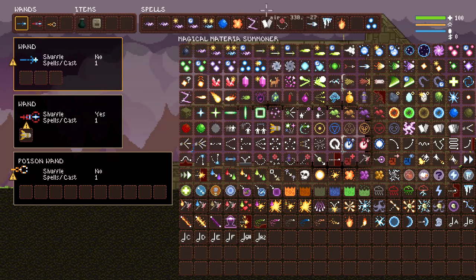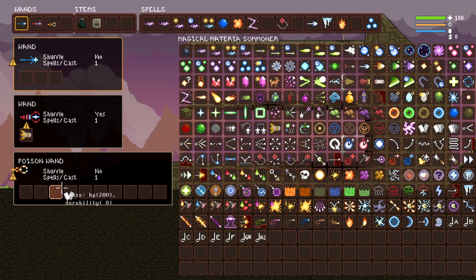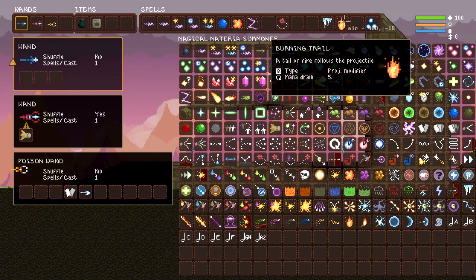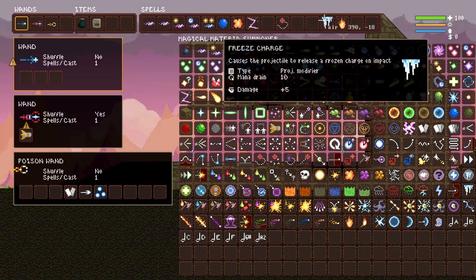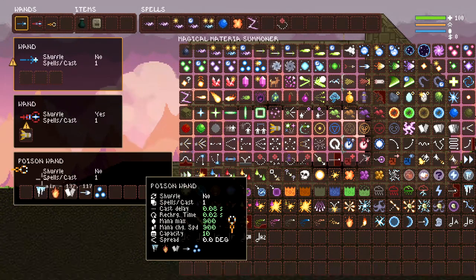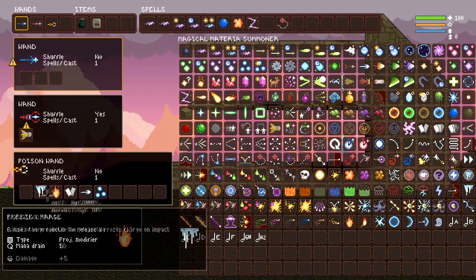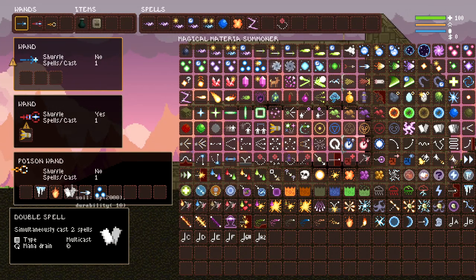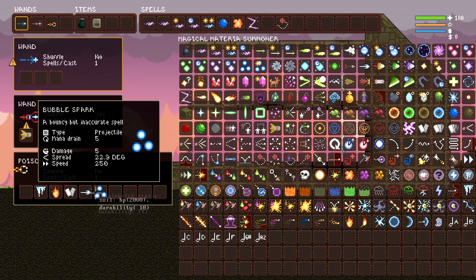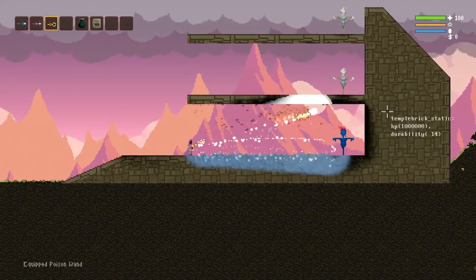We're gonna throw a pretty basic wand together with all this newfound knowledge — let's get modifiers and multicast into the mix. We'll throw a double cast on this test wand, throw a lance, and throw a bubble spark, and let's throw these two modifiers on there. Normally for ease of reading, you'd throw the modifiers in front of the double cast or multicast, and then you'd have your projectiles. Right now this reads: modifiers modifying the multicast, and the multicast is giving those traits to the spells. So these are gonna cast a flaming, freeze charge, glowing lance and bubble spark.